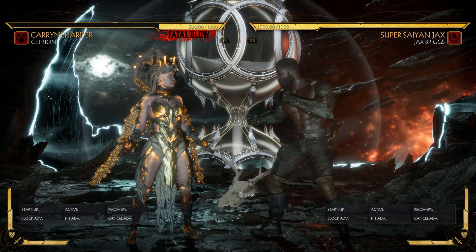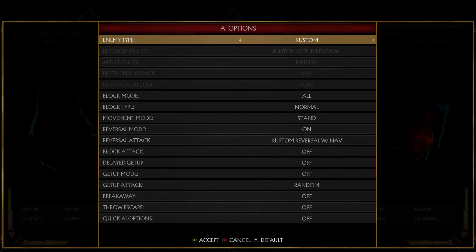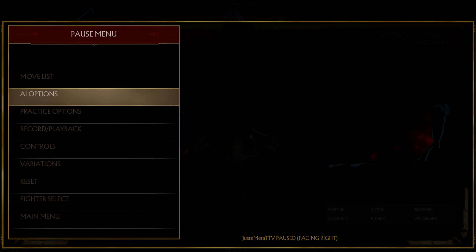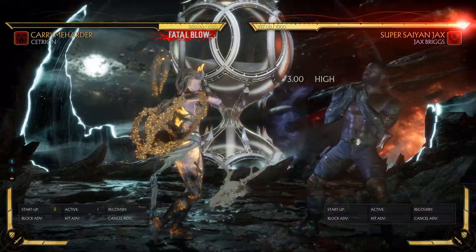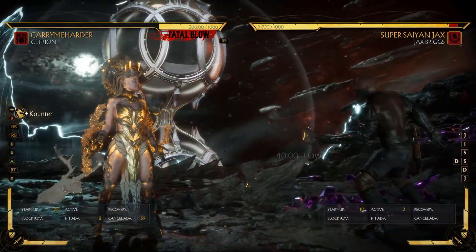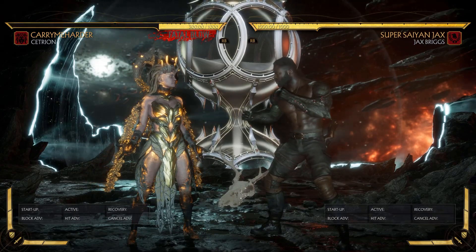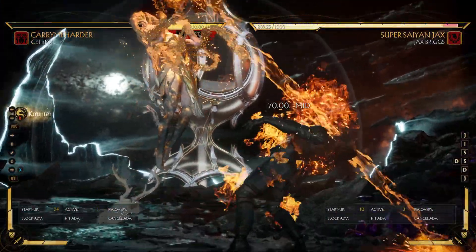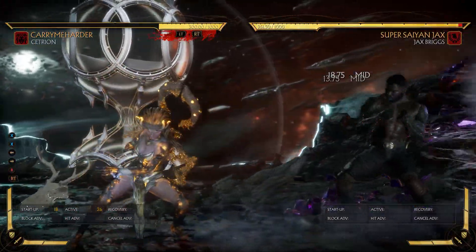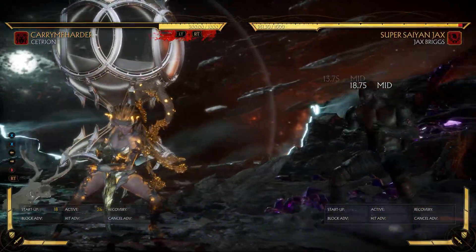There's never a time in which Cetrion does not have control over the neutral or over any part of the screen. Cetrion is always in control, and you're always left reacting to what Cetrion has to do. If you try to do anything, all she needs to do is look at what you're doing and punish it. She can also stop you with the Earthquake, cancel it, go back into some other zoning. The whole kit of Cetrion is to just keep you out. There's nothing you can do to get in on her unless you make the biggest read of a lifetime. You have to guess what Cetrion's gonna do, when she's gonna do it, and then use the appropriate option.